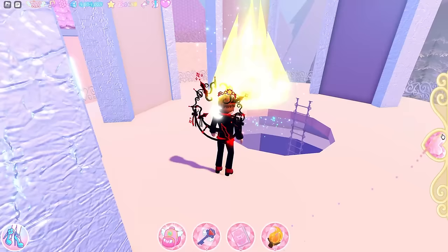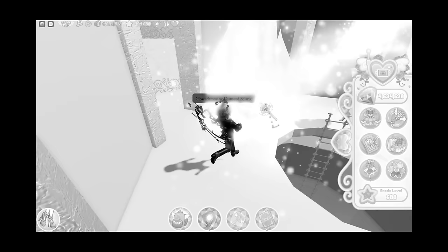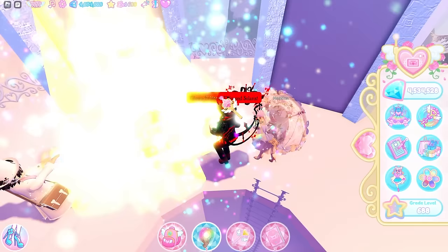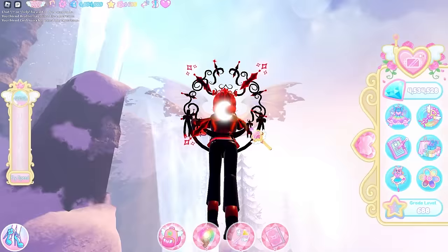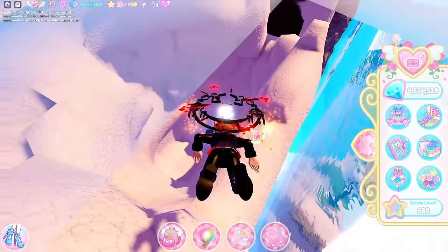The first chest: fly up here, then get out your light powers and shoot this crystal. When you do it, it opens up the crystal, and inside the chest is the glow face light item that you can kind of see on me.